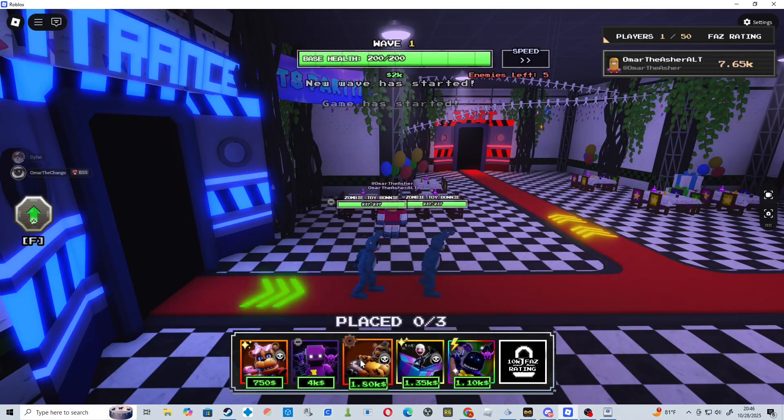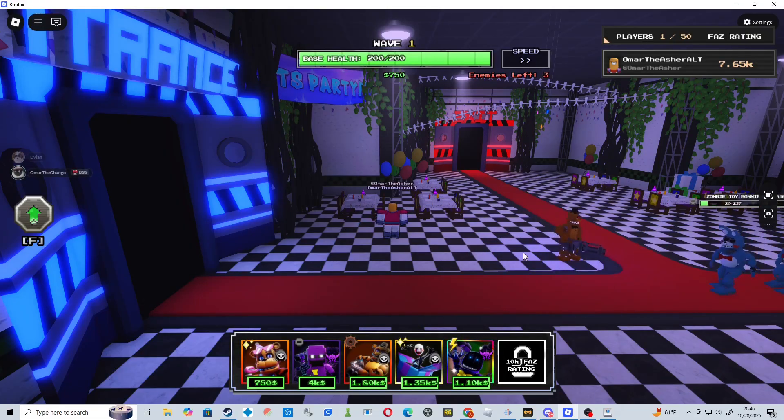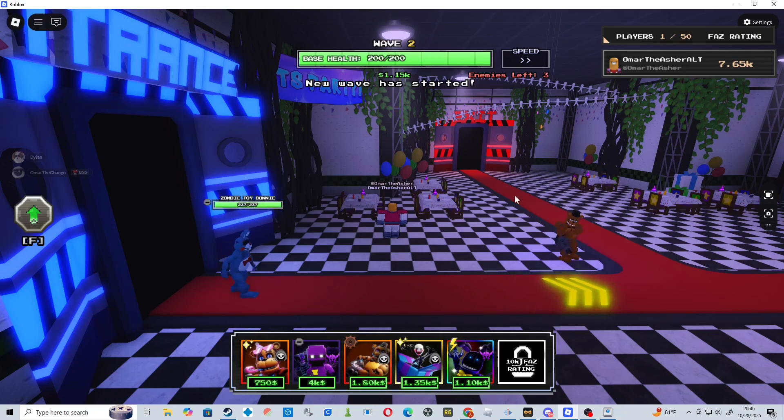After that, you want to click on whatever unit you're going to place, place it there, and let it do its thing. You continue to repeat this cycle until you have completed the game.